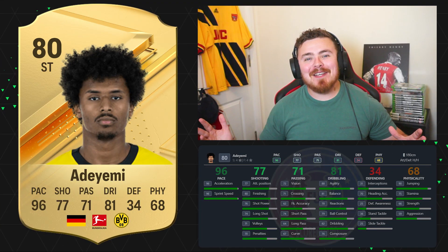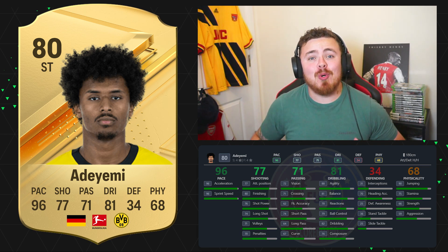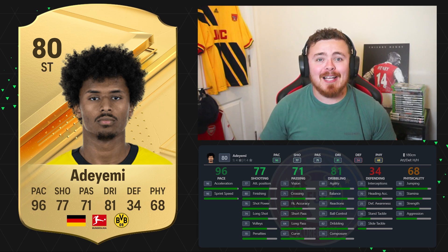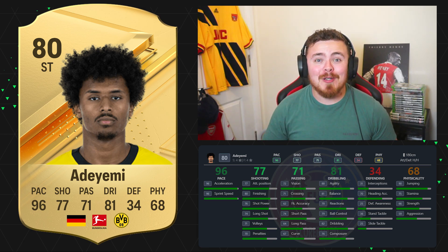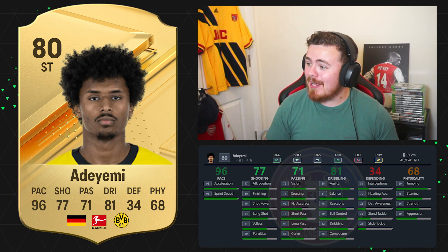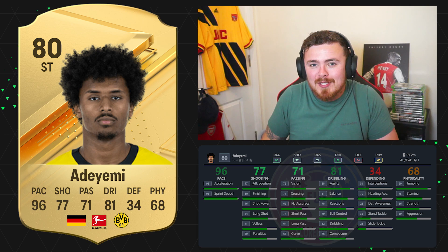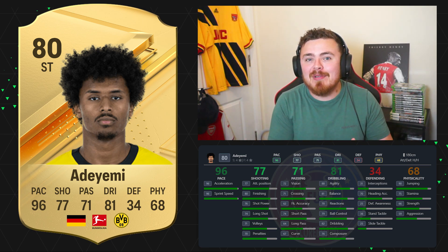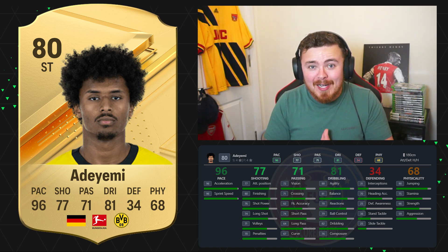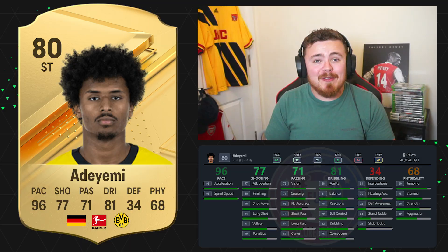We are continuing the Bundesliga theme and this man has been leaked everywhere. Everybody's starter squad right now probably has this guy up front — 96 pace, it's Kareem the Dream Adeyemi. Dortmund's finest, 80 rated, four star, four star. Not really crazy in regards to going forward and bagging goals, but the pace and dribbling early game could be so vital, especially if you've got a bagsman alongside him. You'll see a fair few cards later that have great shooting stats — this man linking up with those could be fantastic.